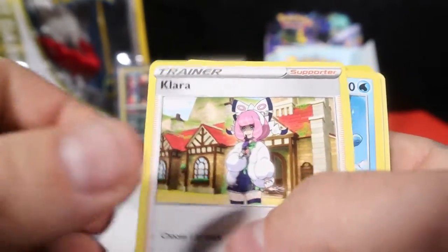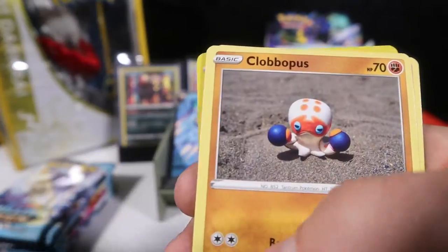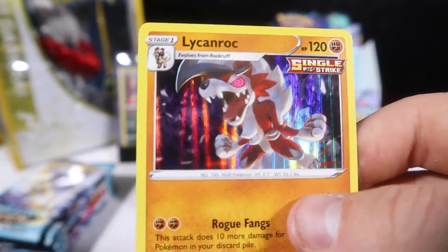Haunter, Clara, Celio, Hatena, Snowy Form, Cloverpus, Golett, Ladyba, Curlia. And a Lycanroc hollow.